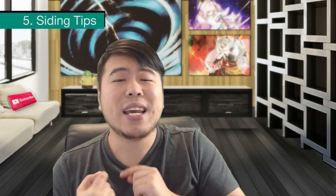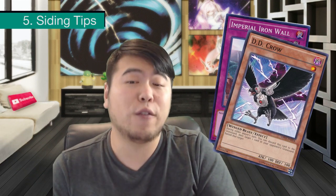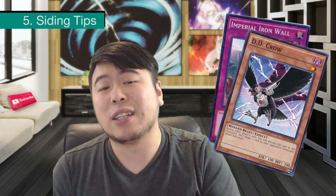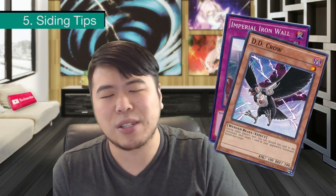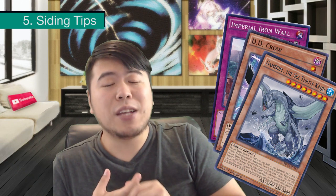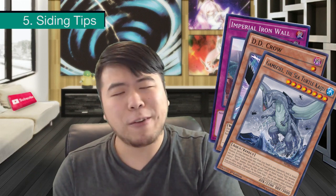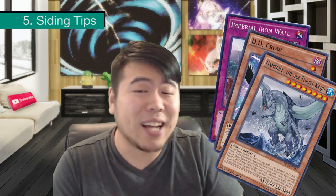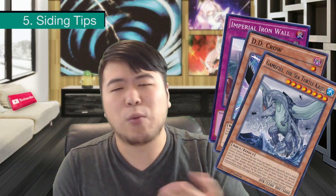The fifth thing you should know is how to side against this deck. Since they do a lot of banishing, Imperial Iron Wall is a pretty good choice. DD Crow is also a pretty good choice, but be aware that using DD Crow fuels Tyranno Infinity — it gives it a 1000 boost. However, if you crow away the Miscellaneousaurus, that's not too bad because they lose some recovery. Just do it before they activate since there's a cost to banish itself. Other siding options include traps and Kaijus. Don't be afraid of Raigeki — if your opponent sets up with Lagia plus a True King, bait out the Lagia and then Raigeki the board. They cannot use Miscellaneousaurus to protect it since Lagia is a Dragon and the True King is a Wyrm — they're not dinosaurs, so easy out.